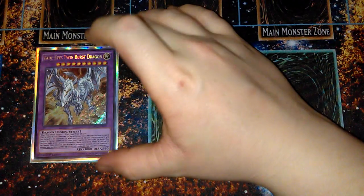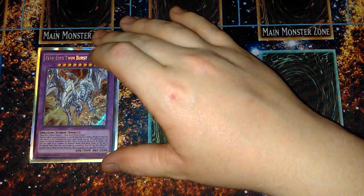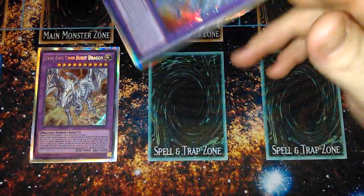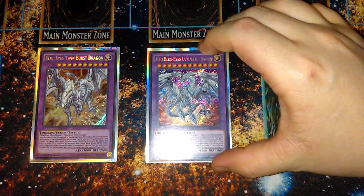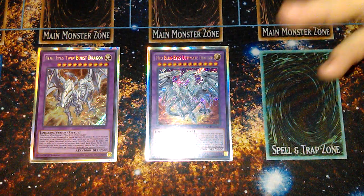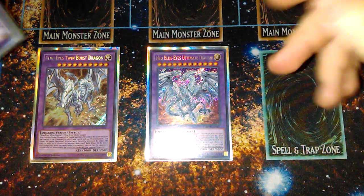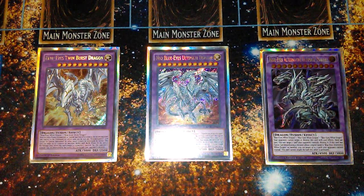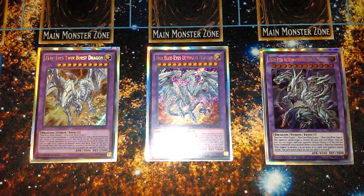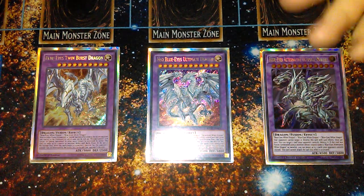We have three fusions: Blue-Eyes Twin Burst Dragon — you can contact fuse with it, especially if you get two Blue Eyes White Dragons or have Alternative out. It comes up quite often and I actually like going into this one first. Neo Blue-Eyes Ultimate Dragon is more of a flex, but it has a cool effect — from the graveyard you can banish it to negate activation of an opponent's effect that targets a Blue-Eyes Monster, and you can attack repeatedly by banishing Blue-Eyes Monsters from your extra deck. Blue-Eyes Alternative Ultimate Dragon is a souped-up untargetable, indestructible 4,500 card — if you used Blue-Eyes Alternative, you can pop three cards per turn. With Dragon's Mirror it's very optimal, and these are great options for grind game states.